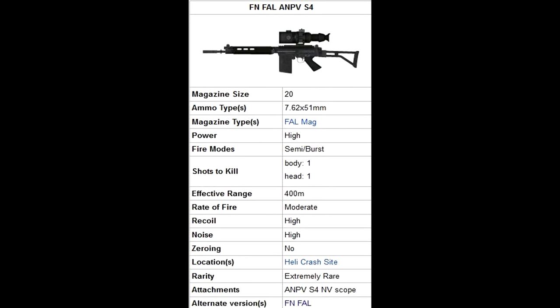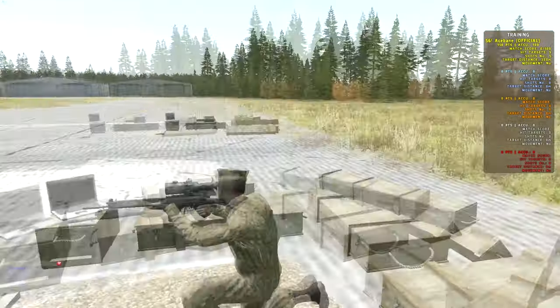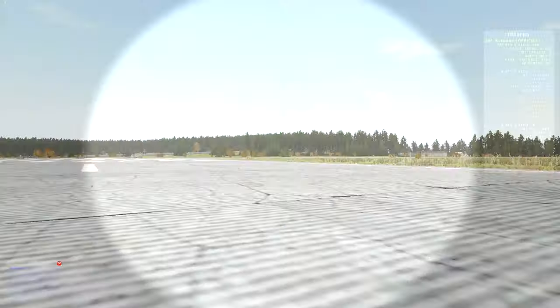Now on to a slight — well, by slight I mean big — variation of the FN-FAL, because now there's an NVG scope on top of it. This version is known as the FN-FAL ANPVS4. Everything is pretty much the same; the only difference is you've got an NVG scope. If you remember, an NVG scope in the daytime is pretty much useless, so I'm going to have to test this gun at nighttime only. That's one of the big limiting factors — you cannot use it during the day, and even in the evening it's sometimes harder to see.